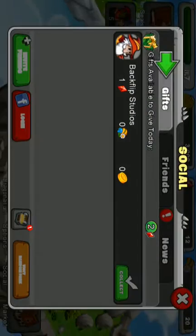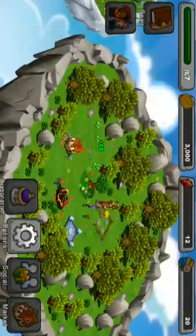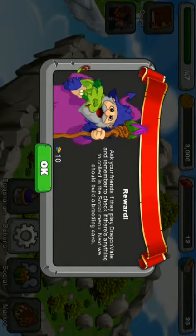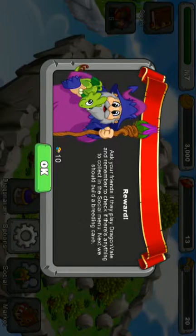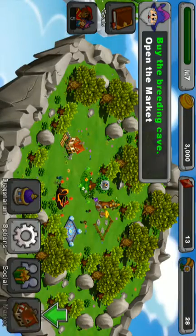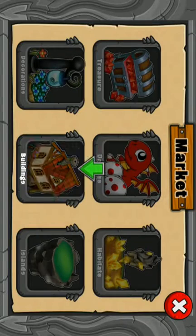What's on your friends list? Whoa, it's not backflip. Ask your friends if they play Dragon Veil, and remember to check if there's anything to collect in this awesome magnet. Next, we should build a greedy cave. Oh, greedy cave — we can do that.